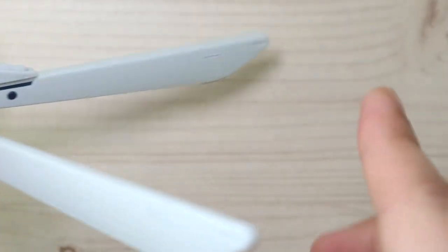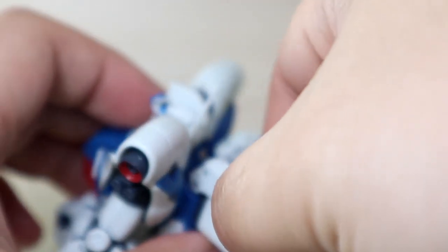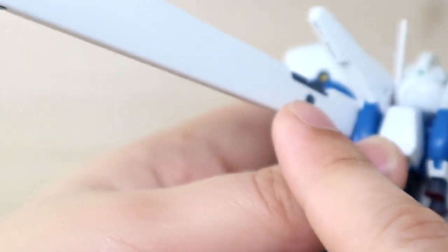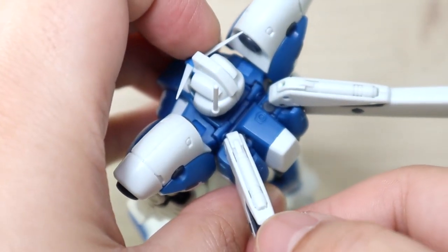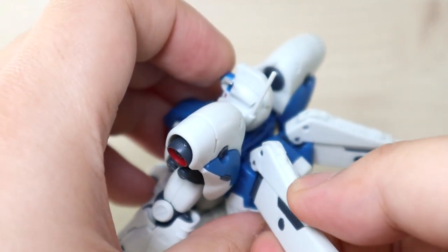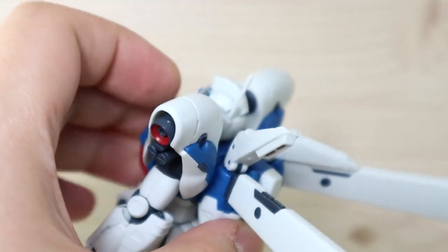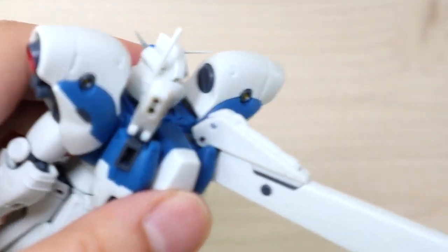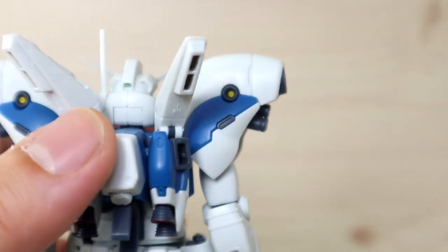The left and right binders are identical but there is a left and a right — the shape will determine the correct peg orientation. Once connected, the binders on the back actually hold the beam saber hilts, which you can lock into place — a small but interesting detail not really mentioned in the manual. Do unlock them first before pulling the hilts out.